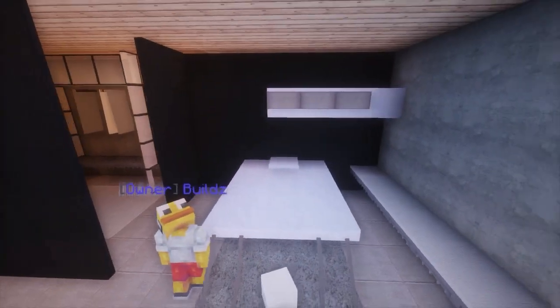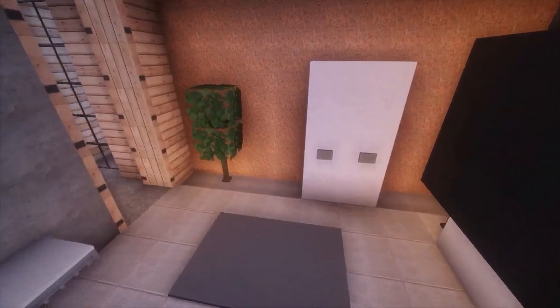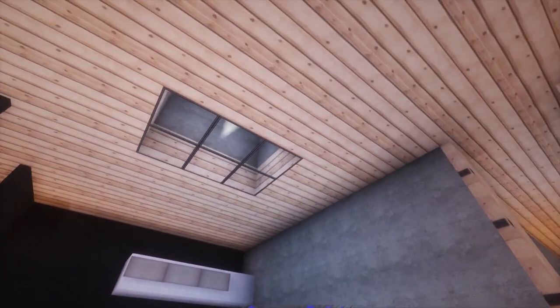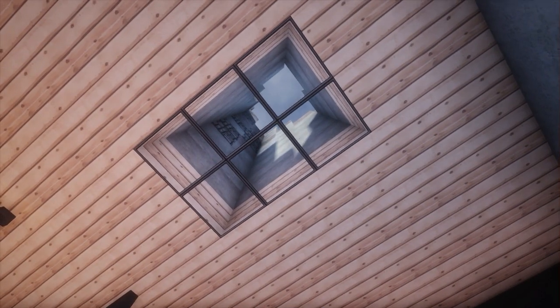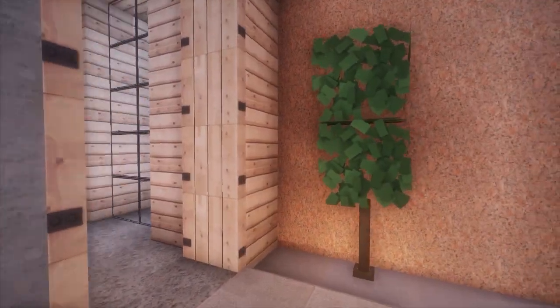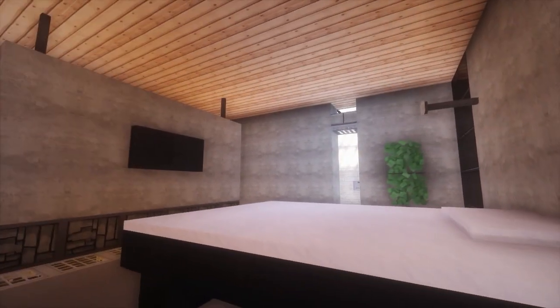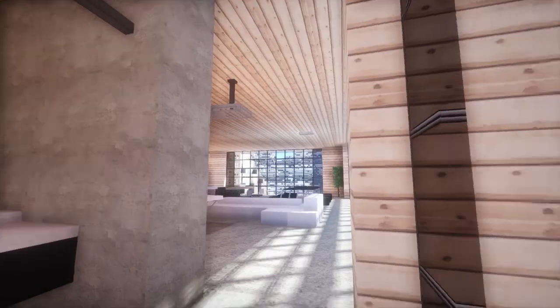And this skylight up here — that is the beauty of building sort of inside a mountain, because you can just go so crazy with stuff like this. Yeah, this is just absolutely amazing. These little features are just so crazy in this house. A lot of people watching this world might think but there's so much thought going into a place like this.